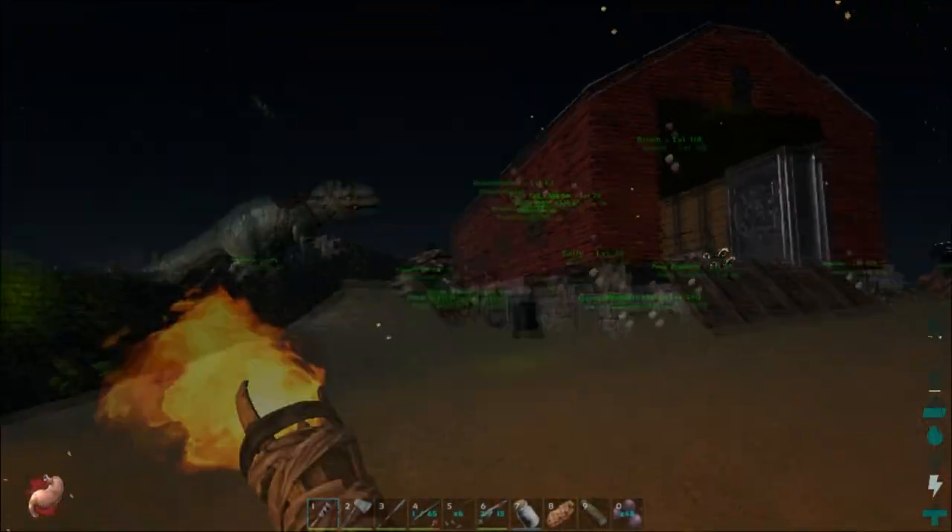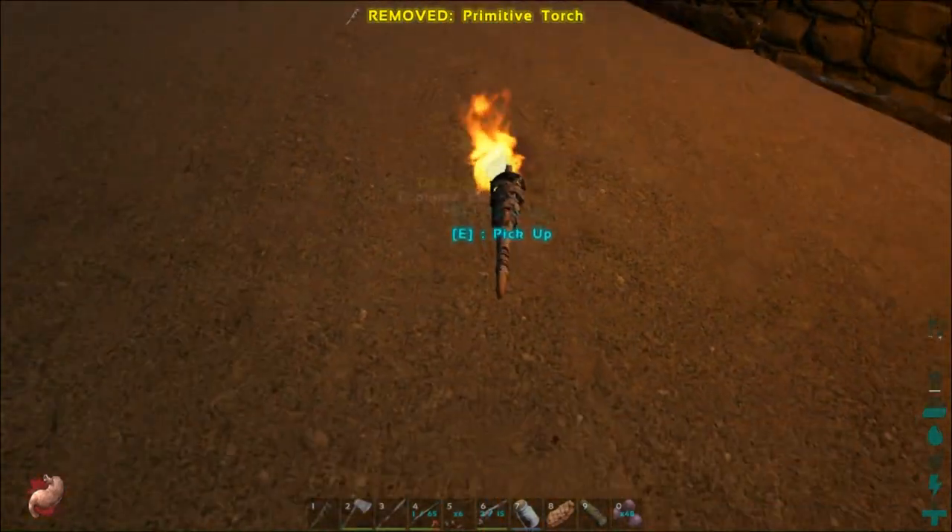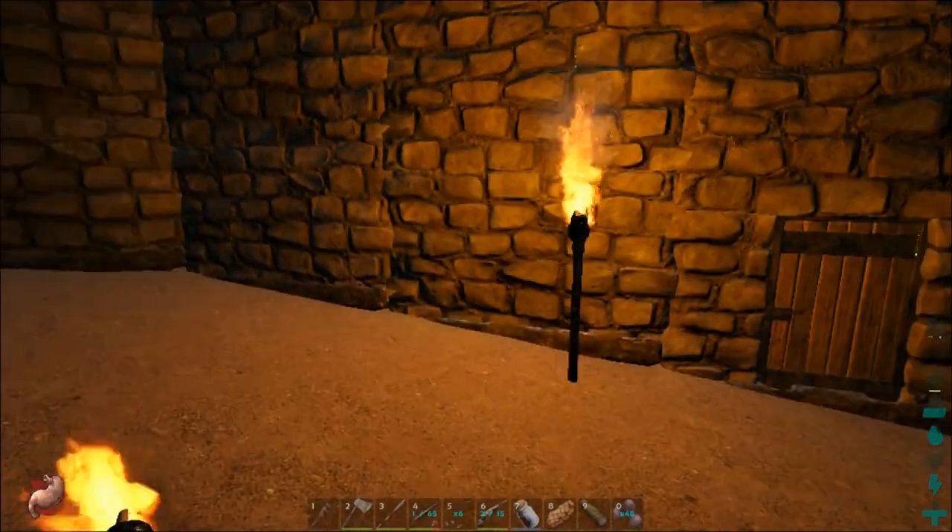You can attack things with a torch and you can also give it a toss, which is kind of nice to light up areas of caves and that sort of thing.